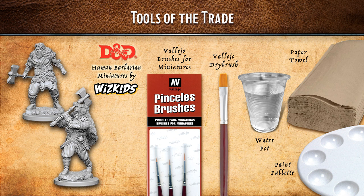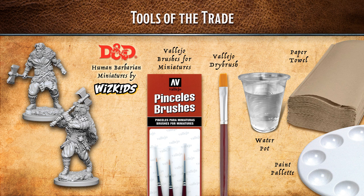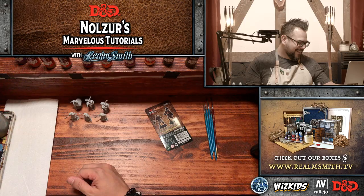Let's jump right in — Tools of the Trade. There are two different kinds of barbarians and we're painting three packages tonight. We have Vallejo brushes, a dry brush, water for diluting and cleaning brushes, paper towel for wiping off brushes and dry brushing, and a palette. For leather and cloth we'll use heavy sienna as a base, then a mix of leather brown, heavy brown, and bone white to highlight. Skin tones: flesh wash, heavy skin tone, and cadmium skin. Gunmetal and black wash for metal areas, and heavy red and orange fire for ginger hair, with a sepia wash on the browns.